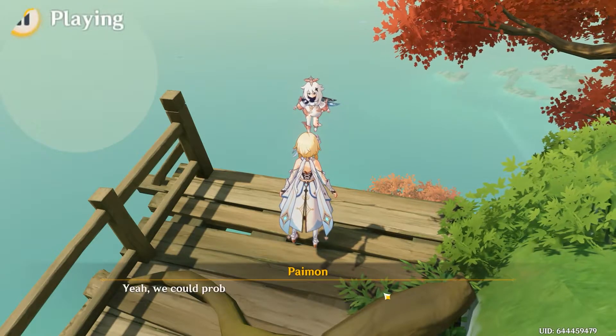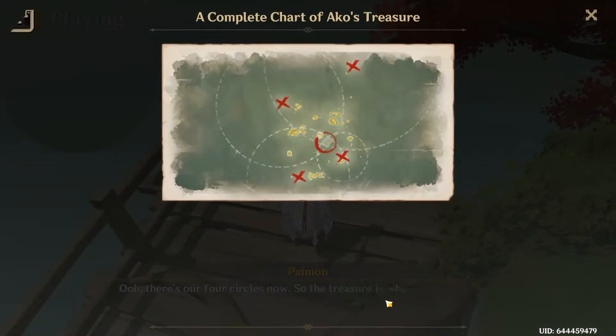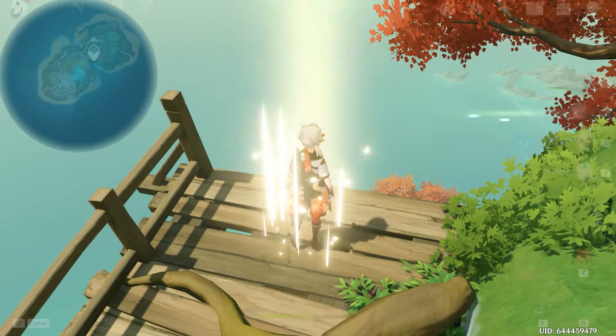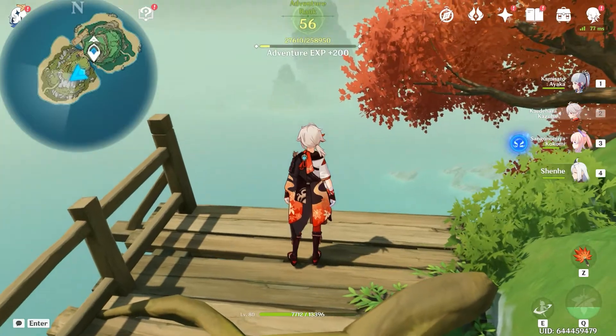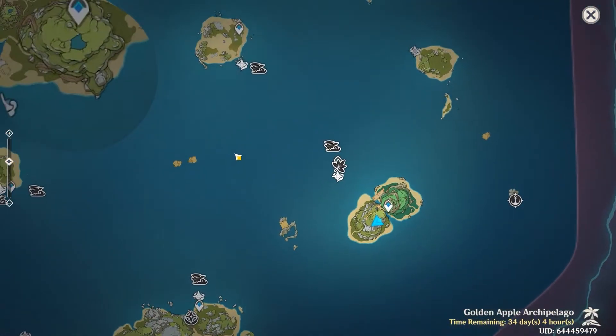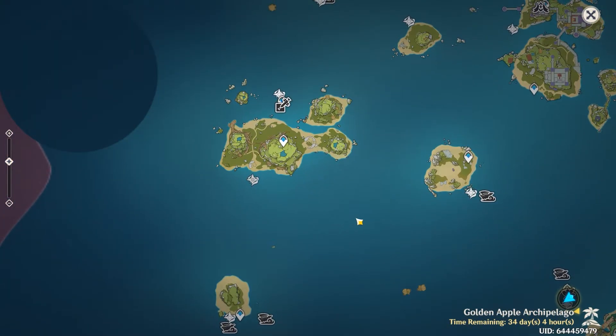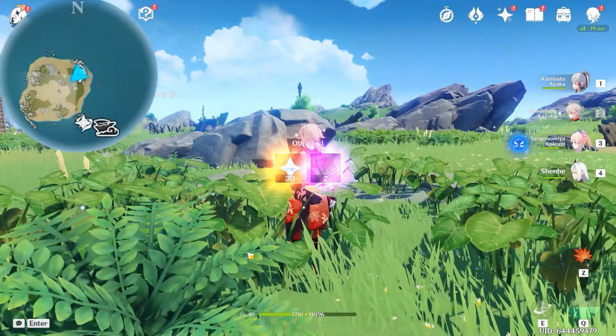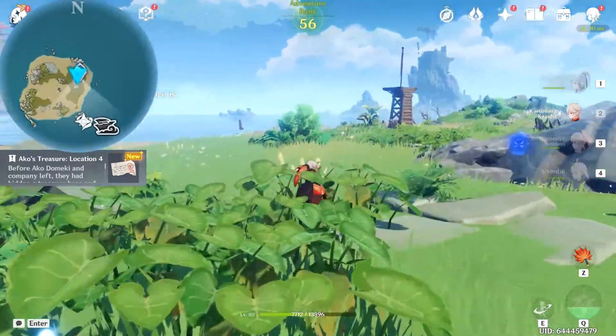After the dialogue, Paimon will draw a map for us. Since you are watching this video, you don't need to look at the map at all. Let's open up the map and head to the island on the right side of Broken Isle.